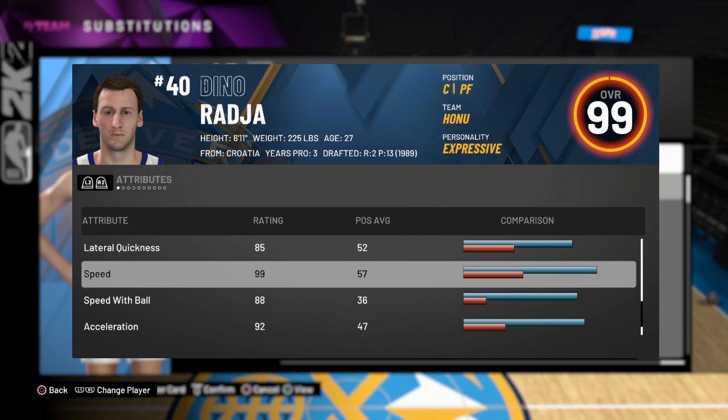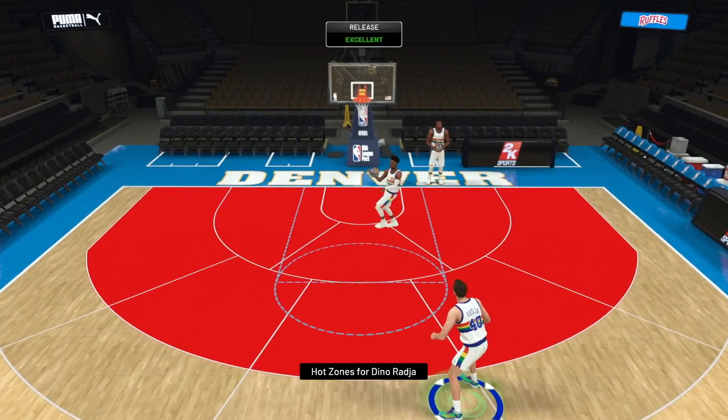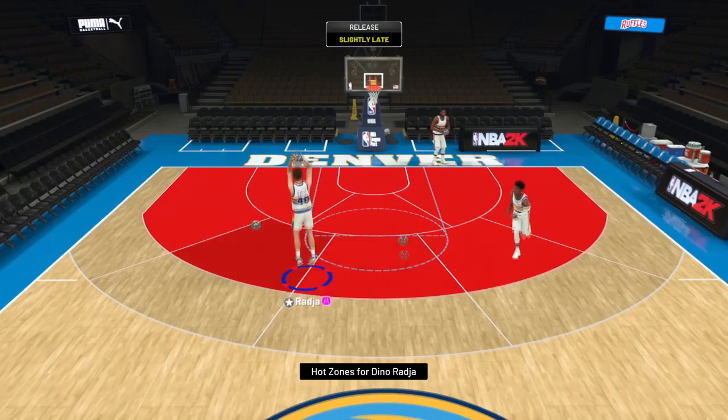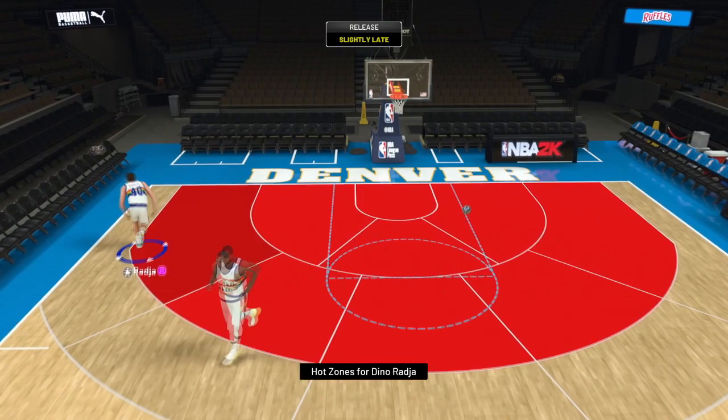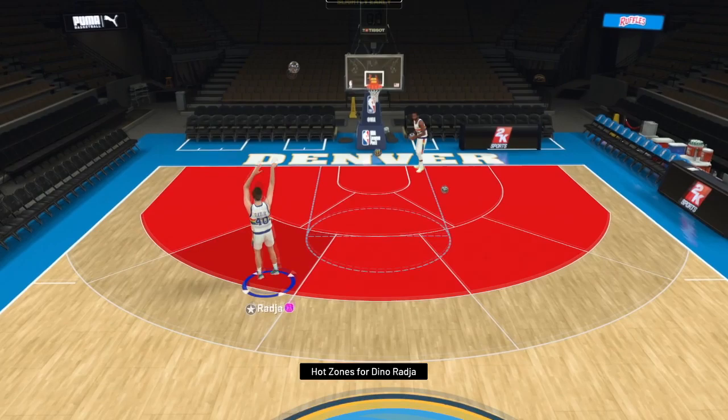With the coach boost I have, his speed is actually a 99. So we have a 6-foot-11 center/power forward with 99 speed, 88 speed with ball, and 92 acceleration. With some floor general boost he's going to literally be insane. His release is actually pretty buttered — a little bit on the slower side, but cards above 6-foot-10 get a knock in their jump shot speed, so that's why it feels a little slower. It still reminds me of Larry Bird.